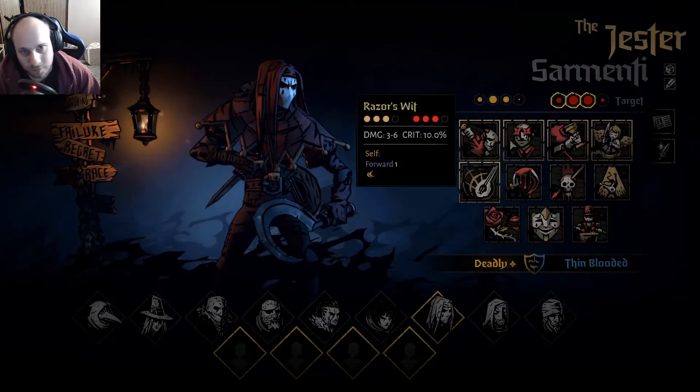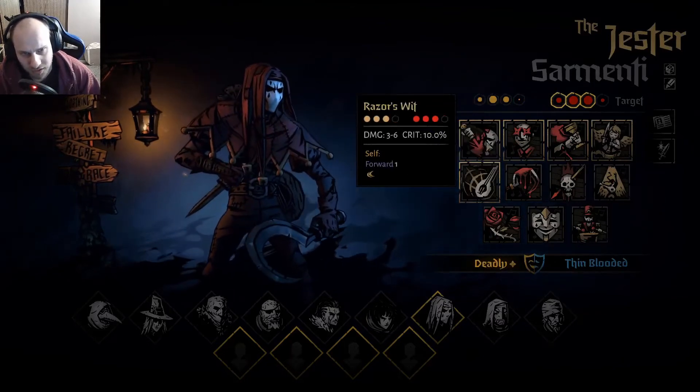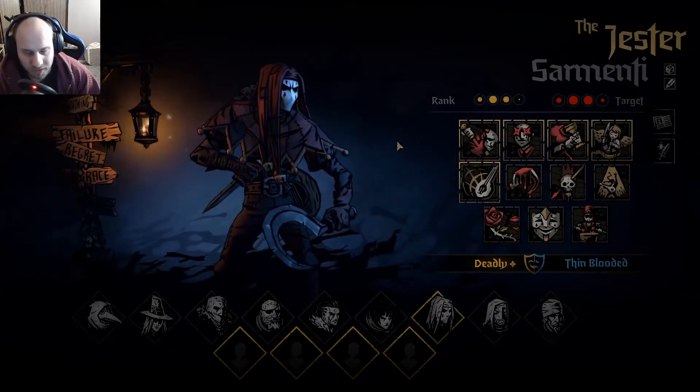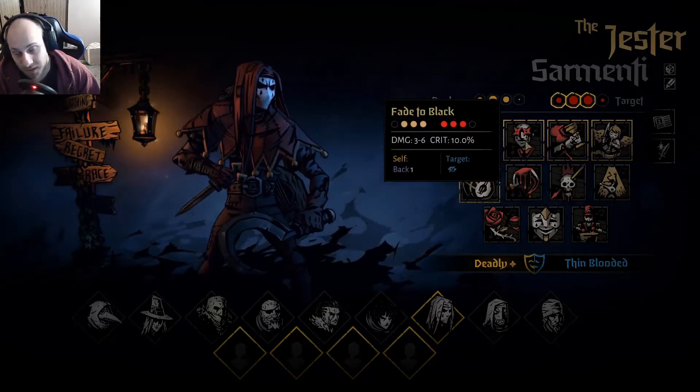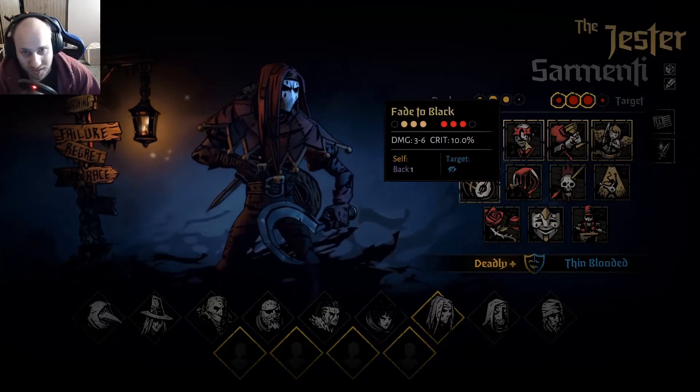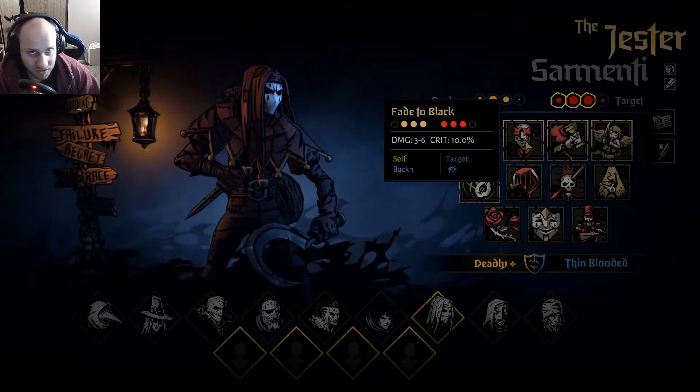Jester. Here we go. Razor Wit is really good — I like that, shuffles you between second to four obviously. Fade to Black is one of his better abilities in my opinion. It blinds, it's decent damage at three to six, crit chance of 10%, it's actually pretty good — once again it can move you back.